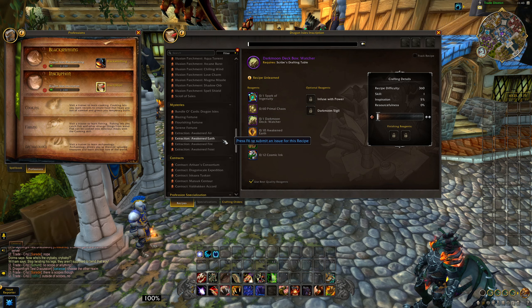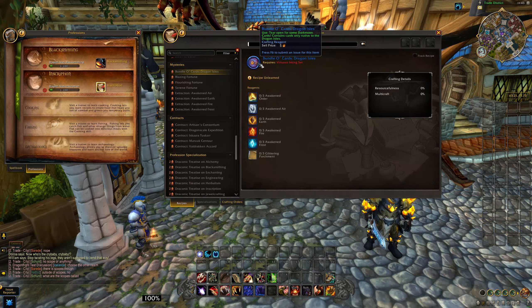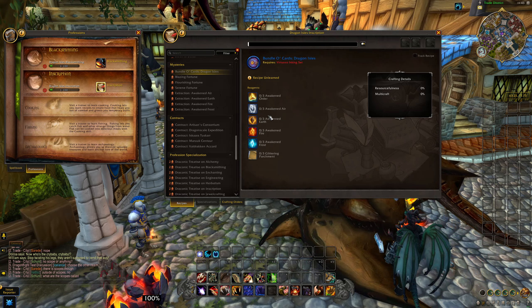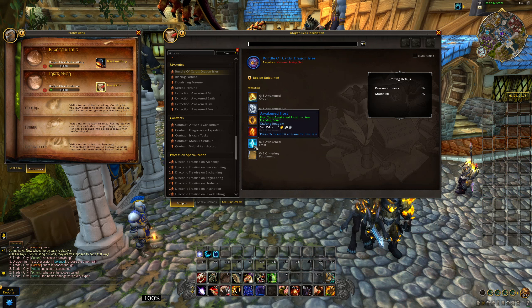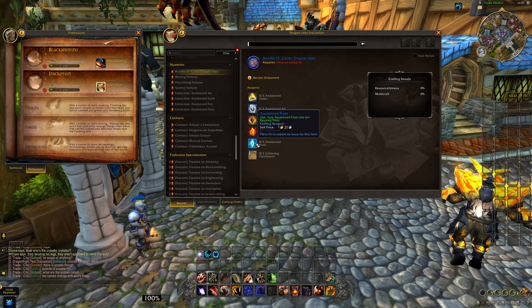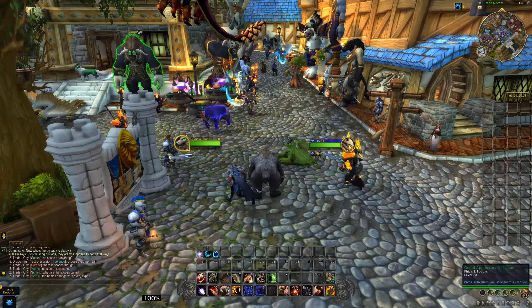You'll also need these elementals when crafting the cards themselves. To craft the base card, you need 3 of every single Awakened Elemental. So the demand for these elementals will be sky high early in the expansion, and you as a gold farmer can capitalize on this by farming these materials while they are incredibly high in price. So where can you farm for them?